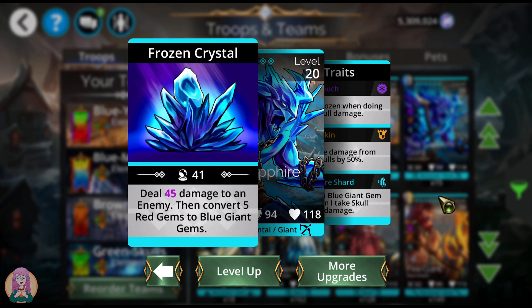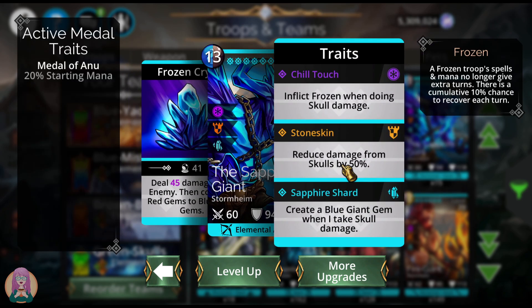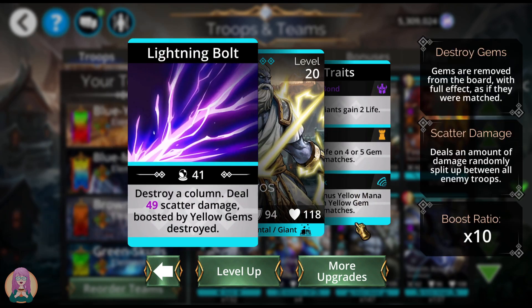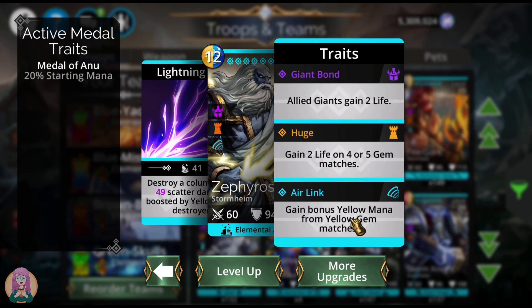The Sapphire Giant does damage to an enemy and converts five red gems to blue giant gems. Those giant gems give you five mana whenever you match them just for the gem itself. He also creates a blue giant gem when he takes skull damage, has 50% skull damage reduction, and inflicts frozen when doing skull damage — so he is meant to run at the front of the team. Zephyros destroys a column and deals scatter damage boosted by yellow gems destroyed, an additional plus 10 scatter damage for each yellow gem. He also has air link — bonus yellow mana from yellow gem matches.